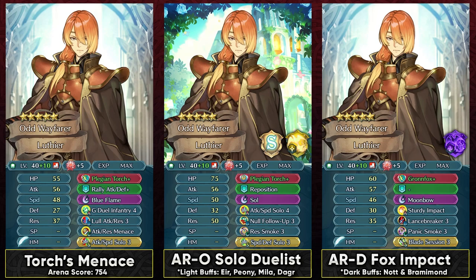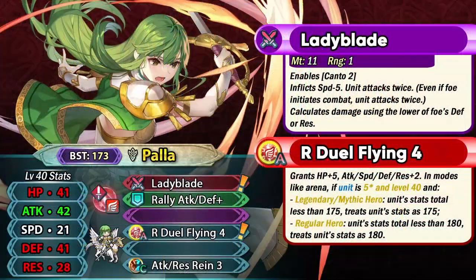Luthier can still take one hit from Legendary Lilina because of null follow-up and the fact that he can get quite bulky especially if he is debuffing the attack stat. Amity Blooms Plus can be run but Blazing Torch is simply the superior weapon for the most part for Luthier. If you want to use him in Aether Raids defense then you can definitely go with Sturdy Impact which can give him extra defense and run with the Fox Tome. Lancebreaker is always gonna be useful on any kind of green mage because they can just double Brave Hector who's so common with Far Save.